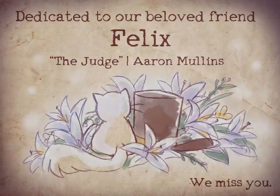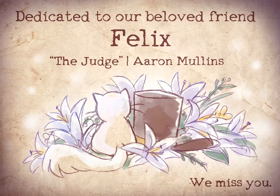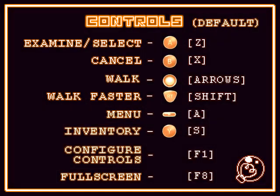I'm going to hit start. I tried to change it back at that point, but it says you can't perform that action during cutscenes - you can't close the game during cutscenes. I'm suspicious. Examine and select is A. Cancel is B. Walk will be the stick. Walk faster - right trigger. Menu is start. Inventory is Y. Reconfigure controls F1. Fullscreen is F8.